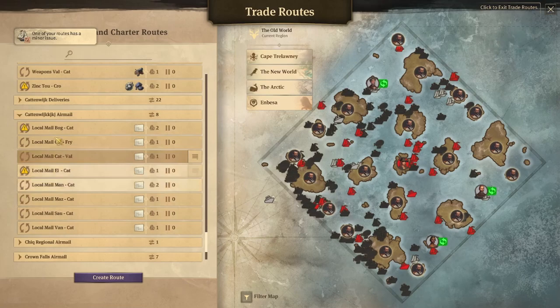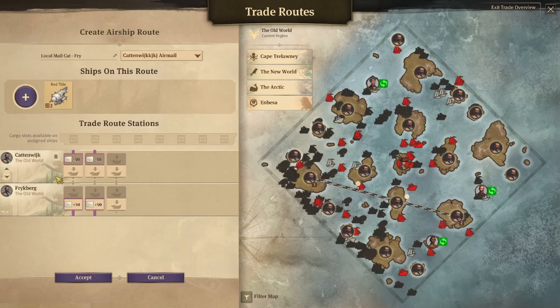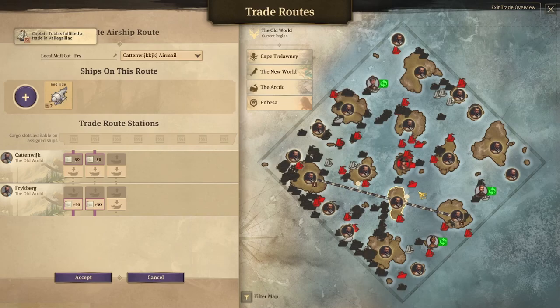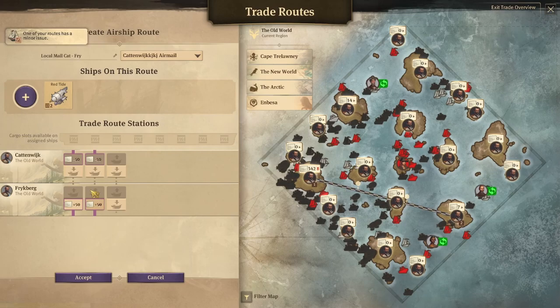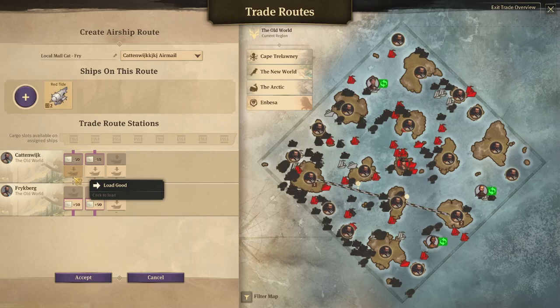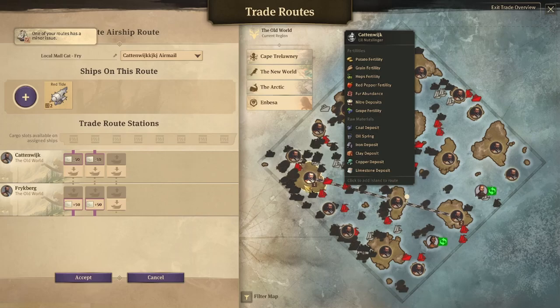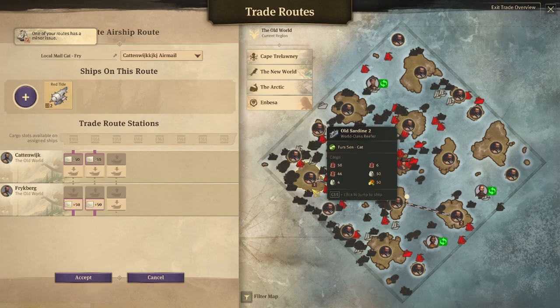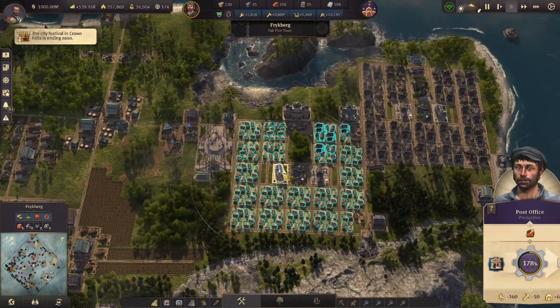How do we bring in regional mail? Let's look at my Catwick airmail routes. We're taking mail from Frykberg back to Catwick. Notice we are not loading any mail out of Catwick — we're going to Frykberg because it's a producing island and shipping it to Catwick. When I first did this I screwed up majorly, because I kept taking mail from Catwick and dropping it off at Frykberg, then picking up mail at Frykberg and dropping it back. When you take mail from your main island, you're depleting the amount of mail you can trade to other islands.